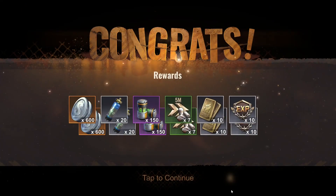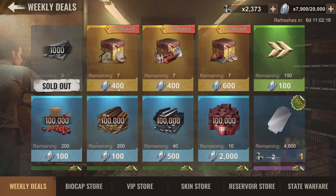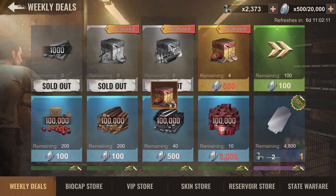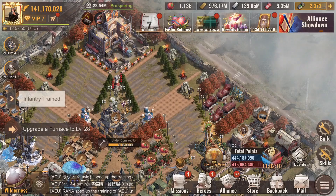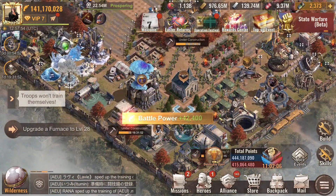Before we start, let's come here to the store — as you can see I have some of these points laying around, let's just buy everything we can. Okay, that's it. Let's finish my troop trainings.